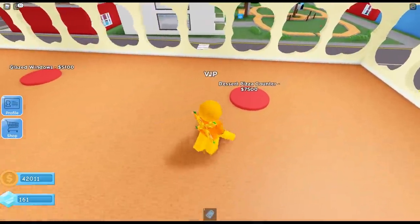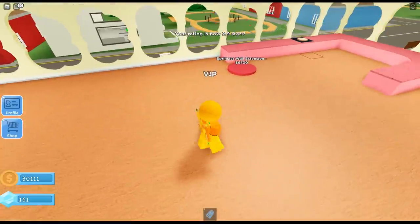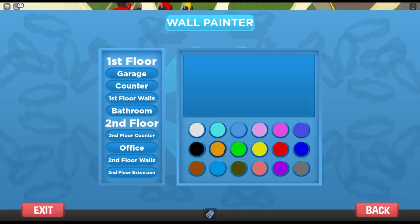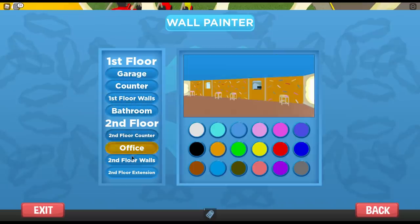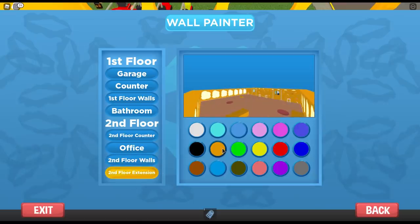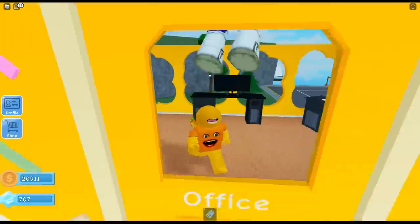Let's get some walls up here! Dessert pizza counter — oh, I can make dessert pizzas too? Oh my goodness! I can change the colors of everything! You know what colors I'm gonna pick! There we go — now that one's looking good! We better put these right there, and then the second floor extension — better make that the same color as well! Let's see how it looks — it looks so pretty!